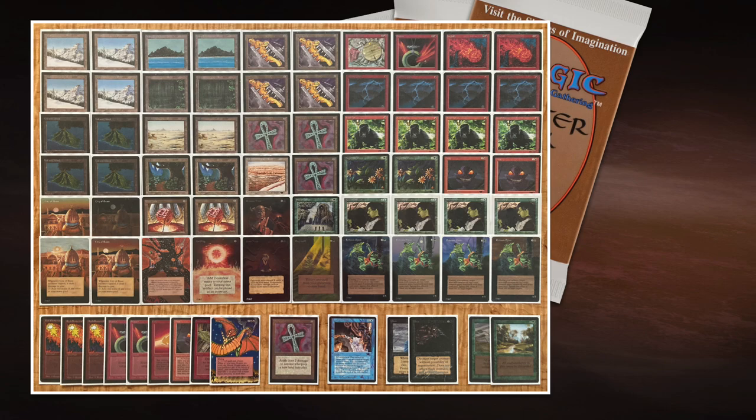In mono-green or mono-blue decks it's obviously a race where you've got to play out as many creatures as you can early on. But when you look at this deck, you've got the Vice, the direct damage, the Ankh of Mishra, and then the whole creature plan. So your creatures are just part of the puzzle — the puzzle is bigger than that — and I think that makes this a really strong deck.